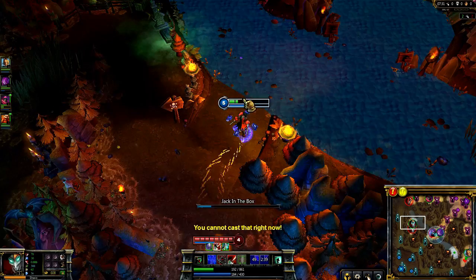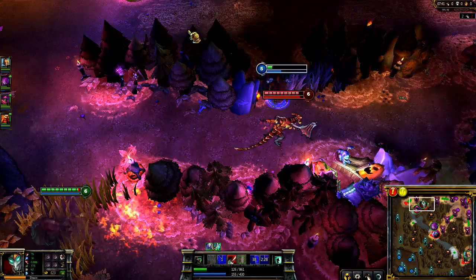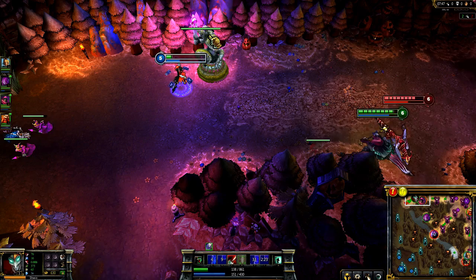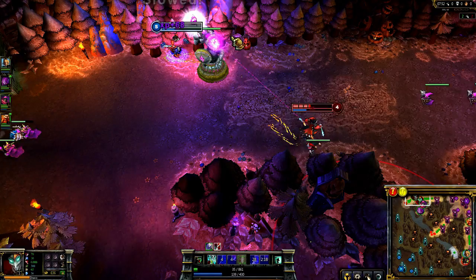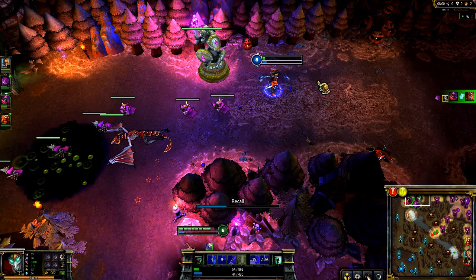Sure enough, the enemy Shaco shows up just as I finish killing the Golem. I Deceive away immediately and drop a Jack in the Box in the path he'll take to follow me. As I make my escape, Shyvana comes down from the top lane to pick me off. I continue to run away, making sure to jump over the wall when Deceive comes off of cooldown. She follows me, so I try to hide underneath my turret, again dropping a Jack in the Box to block her chase. The enemy Shaco finally makes his way in, so I toss a Shiv at him. He gets feared by my Jack in the Box and then Jax picks up the kill. Shyvana tries to return for the kill, so I Deceive to dodge Flame Breath and then toss in another Shiv when I know she's going down.